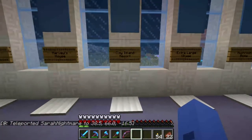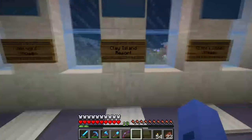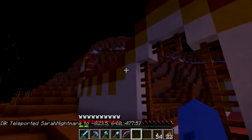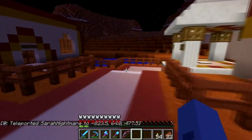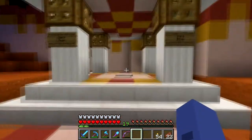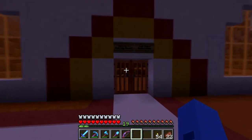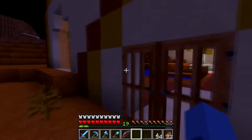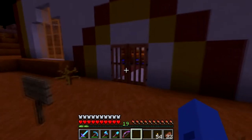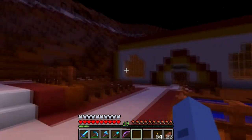Clay Island Resort — now, this is a work in progress. I am doing this in creative mode for a lovely holiday resort for everyone on the server. We've got the outer wall — I've only just started building this. And we've got this lovely warp room thing, so if you want to come home from your holiday... Welcome to the Clay Resort — Clay Island Resort Hotel, under construction. It's got this whole Wizard of Oz thing. You get inside and it's like, oh shit — it looks better in the brochure. Definitely looks better in the brochure.